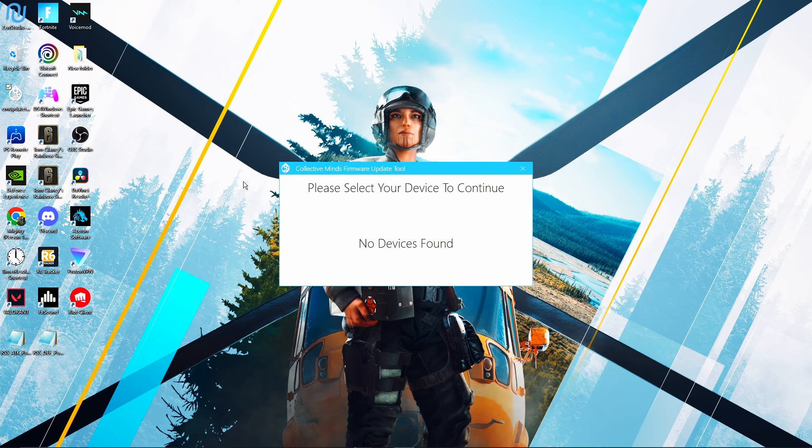You got to update your firmware. When you open up the updating, you're going to want to unplug your Cronus. There's going to be a button on the back — hold it down. While holding it down, plug it in, and then it should pop up.